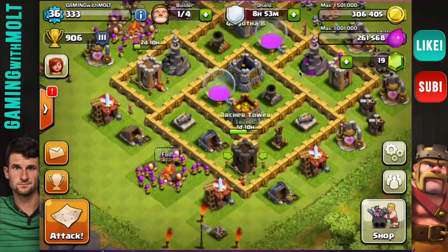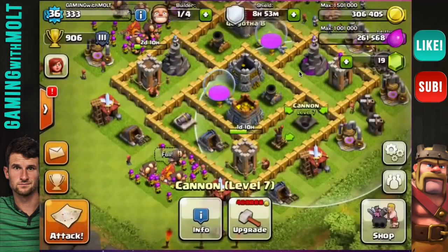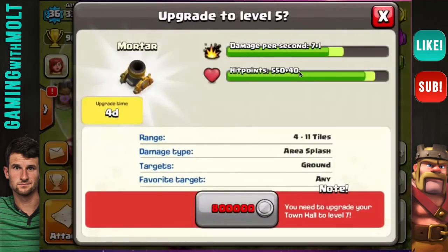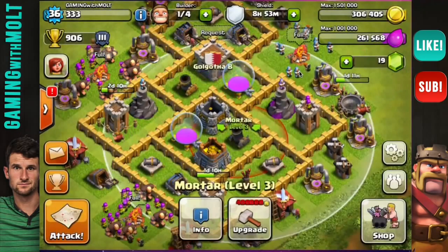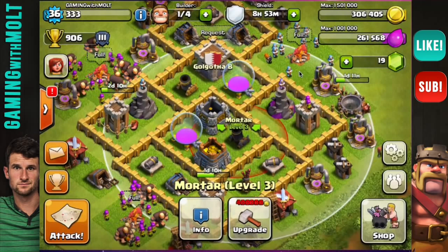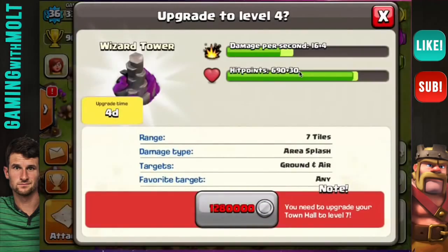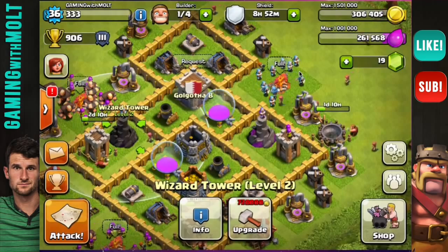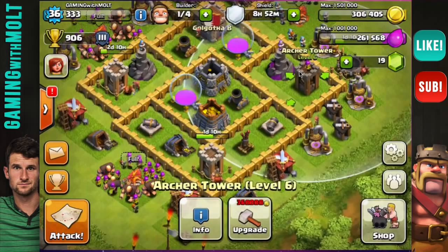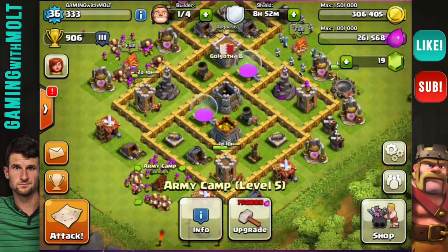As you can see I have two of my archer towers upgrading right now. All of my cannons are maxed at this point at level eight, so I can no longer upgrade those. One of my mortars is at level four which is maxed, and then the other one — hopefully we can get a raid with 100,000 gold so we can start an upgrade on that. This wizard right here is fully maxed at level three and we need to bring the other one up as well. Then we have one more archer tower to bring up and the air defense.